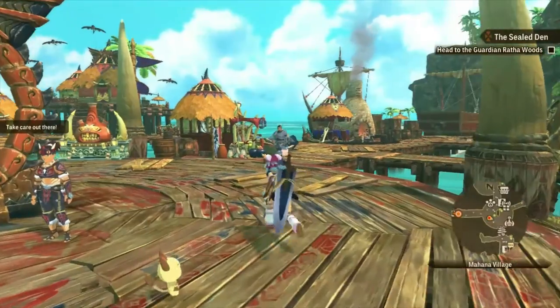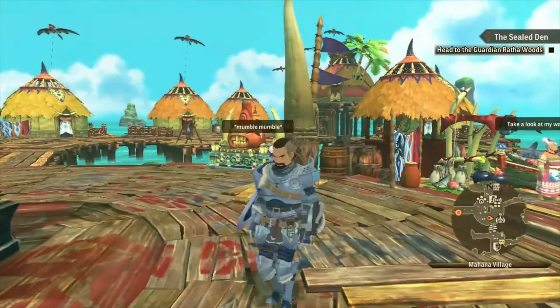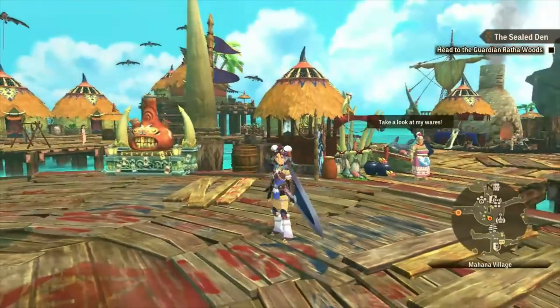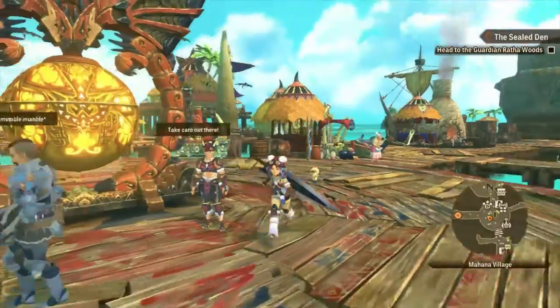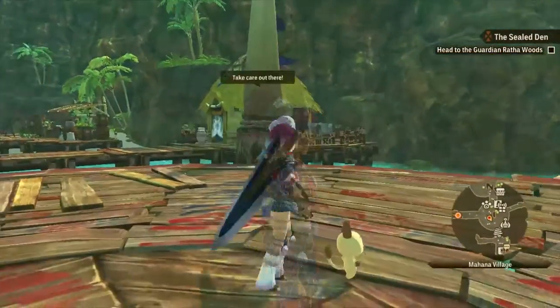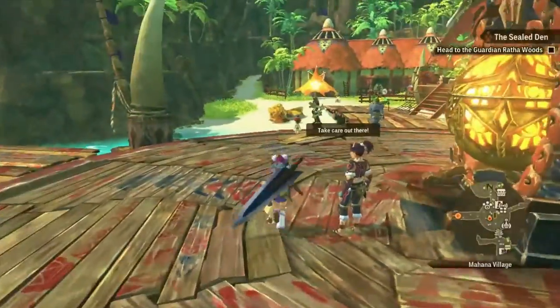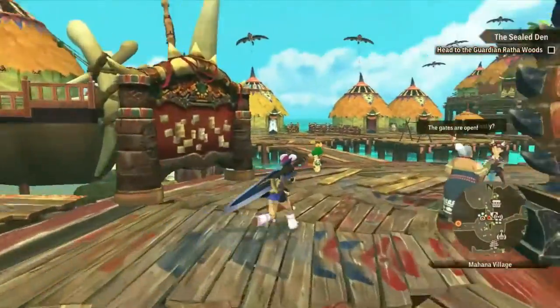In early September, title update number three will come out with three new monsties. We have the new monstie called the Soul Seer Mizutsune. We have the new monstie, the Elder Frost Gameth. And we also have the new monstie, the Aroshi Kirin — or Kitin, depending on how you pronounce it.